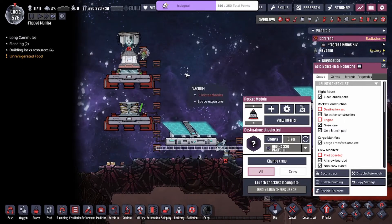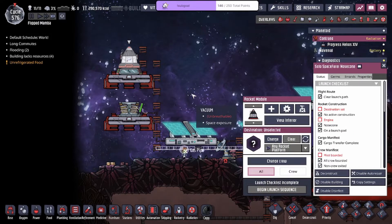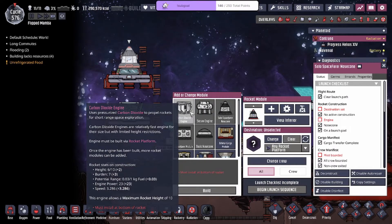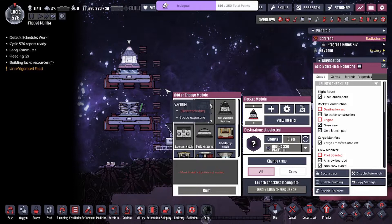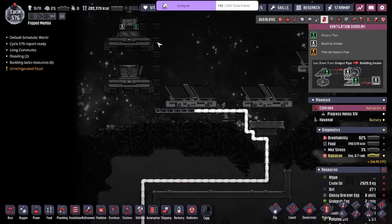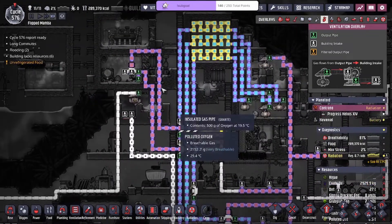This doesn't work — I need to figure out how this works with a meme setup. Must install at the bottom of the rocket. We'll set up the pipeline into it first before we actually build the engine. Oh — it's actually all done!